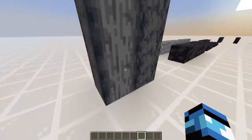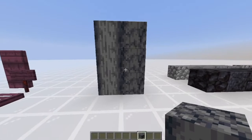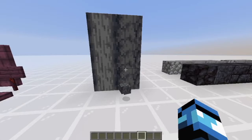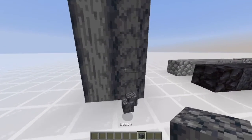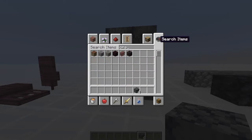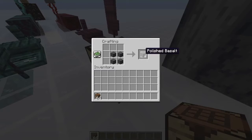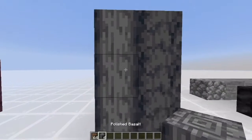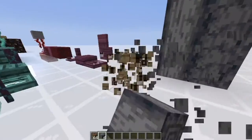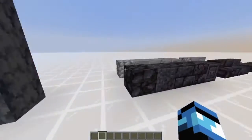In the new biome — it was in the last snapshot — there's a basalt biome where you can find basalt. In a crafting table, if you do that you get polished basalt, which is this block here. It looks pretty cool, not gonna lie. So that's the basalt.